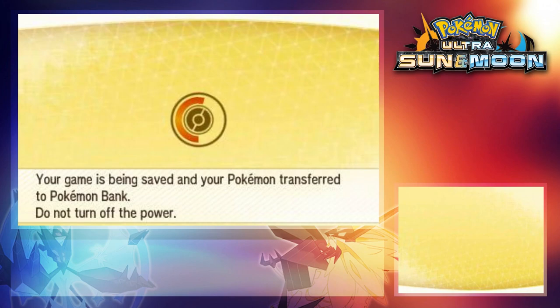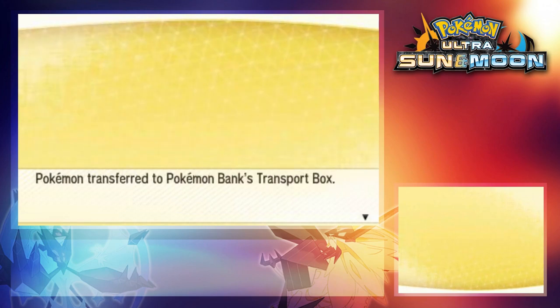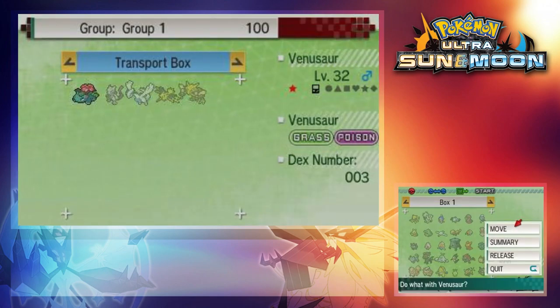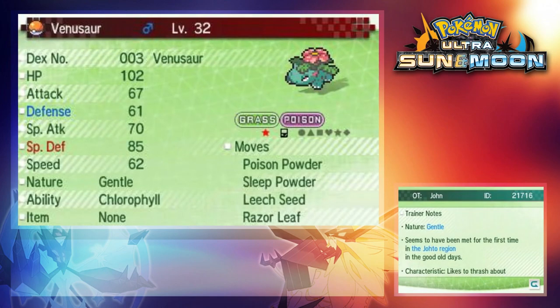The reason why these don't transfer is because there is no legitimate way to get these Pokemon. Pokemon like Charizard can be transferred from Red, Blue, and Yellow copies, so everything but those two will pass through.